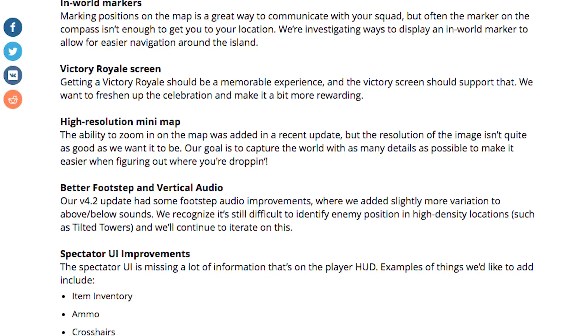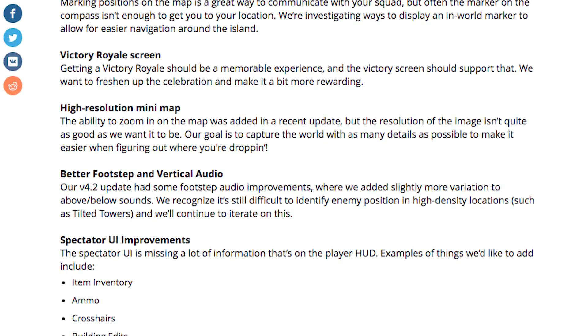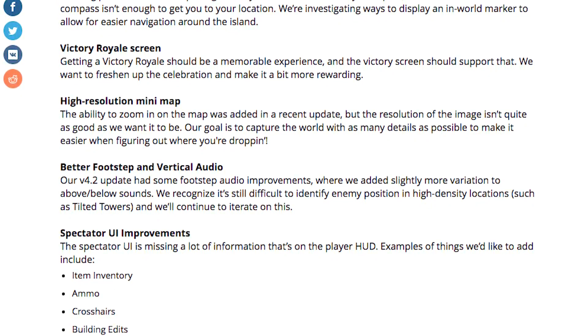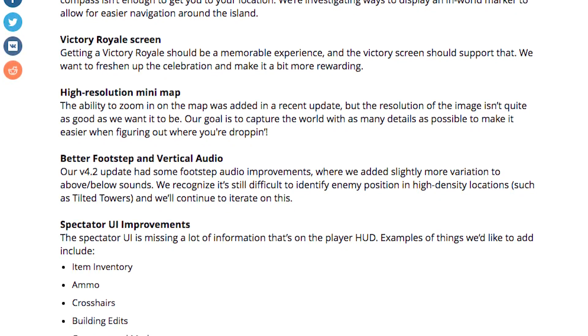They talked about better footsteps and vertical audio, saying their 4.2 update had some footstep audio improvements where they added slightly more variation to above and below sounds. They recognize it's still difficult to identify enemy position in high-density locations such as Tilted Towers, and they'll continue to iterate on this. Tilted is staying around for a while!